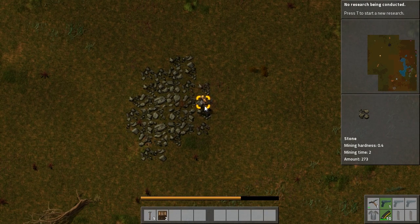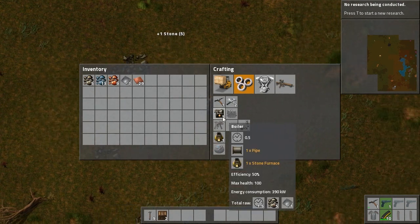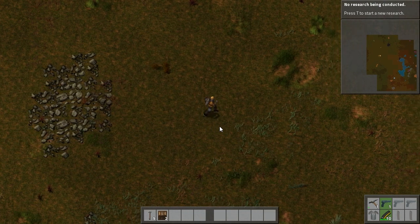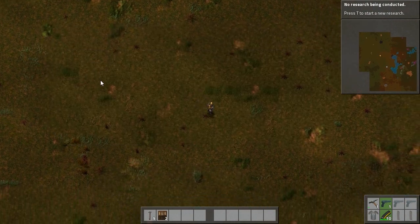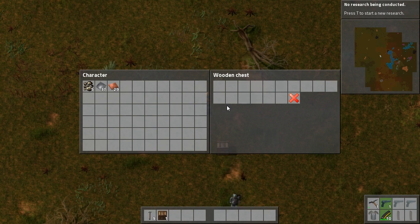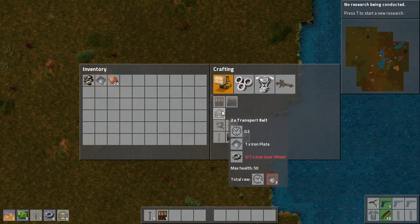Do I have a miner? No I do not. I don't have any coal either — not ideal, but I'll manage. What's the quick way to grab from the furnace without opening? Control-click. I need more iron. I have 30 iron coming up — I have 13 iron ore, why do I have 13 iron ore? I should have placed that. Give it to me, I'm going to place it down there — place the iron plates in the chest. I need an electric mining drill and also a few transport belts.